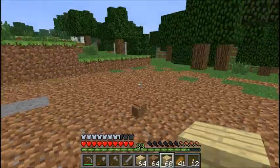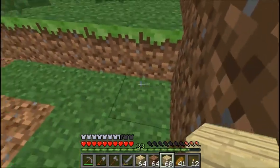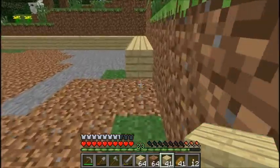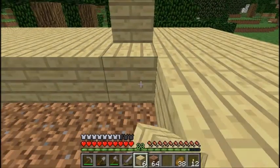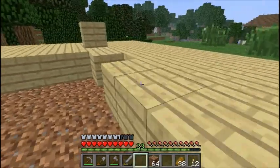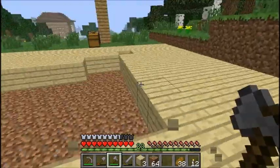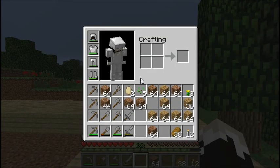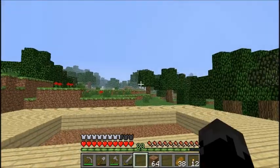All right, and here we are — completely done with digging out our little base. Now we are going to just fill this in with a whole bunch of birch. Come on, right click, work with me. Now let's pick these pieces up. Seems as though we'll need to plant more birch trees, so that's something we'll have to do at a later time.